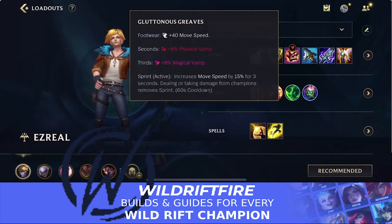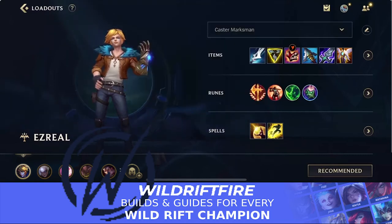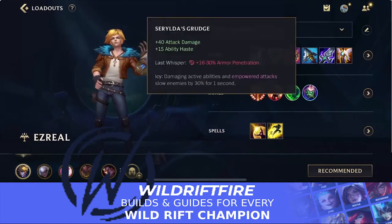In terms of boots, Gluttonous Greaves is really good because you don't get lifesteal early on. You can go for Lucidity Boots if you want, but most of the time you don't really need them because you're already getting a lot of CDR from your Manamune, Trinity Force, and Serylda's Grudge.